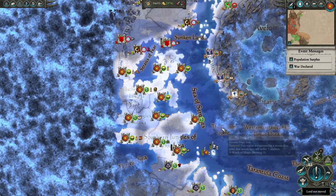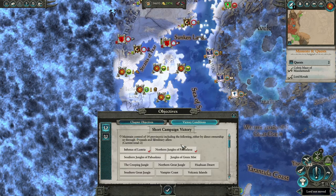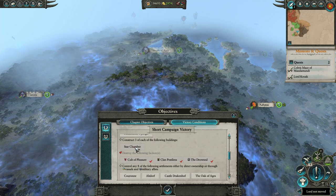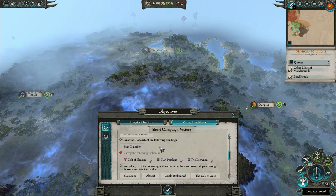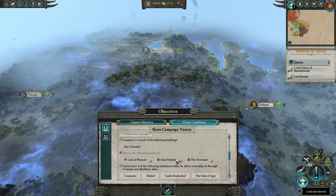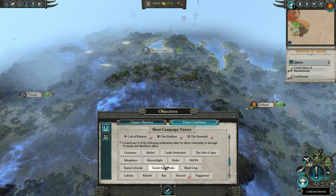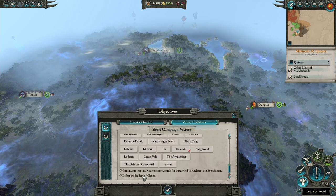So what do we need to do to win this campaign? We need to take over Lustria — that's basically what this is telling us. These are all provinces in the southern Lustria region. We have to build three Star Chambers — should be super easy, even if you forget about this the entire game you can do it in three or four turns. We have to destroy some factions, which is already complete. We also have the usual control of eight major capitals, which might require some diplomatic efforts later on. And then of course the elimination of Chaos.